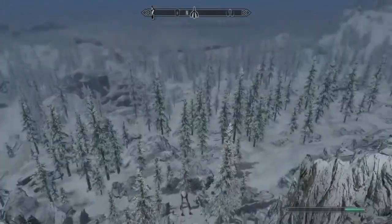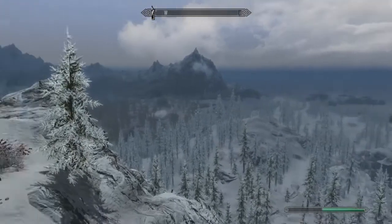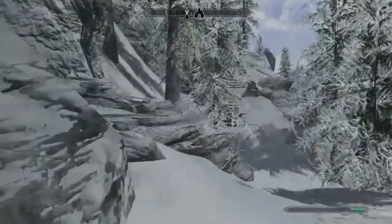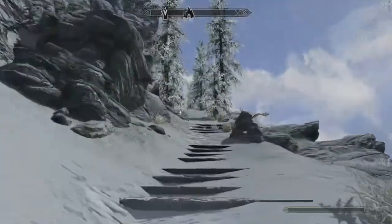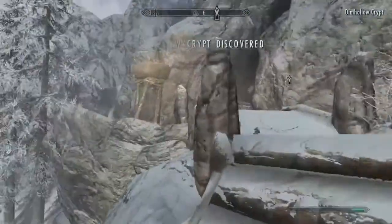I wish my computer had better graphics because that looks like shit, and if I turn fast enough things disappear. Anyways, enough about my shitty computer. Let's go ahead and get into Dimhollow Crypt. Just like the Hall of the Vigilance, this place isn't here unless you have the Dawnguard DLC — this is a new added location. Super spoopy.